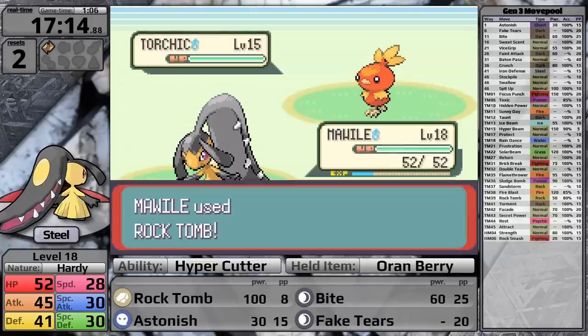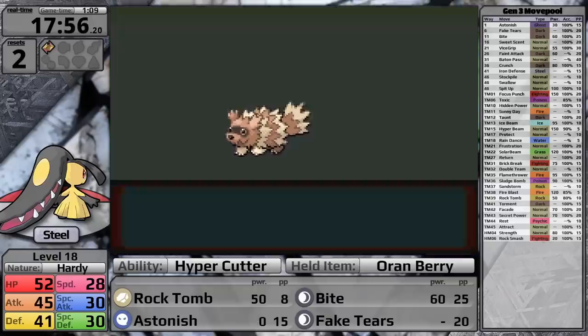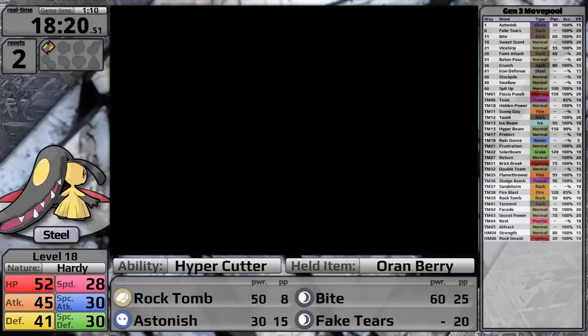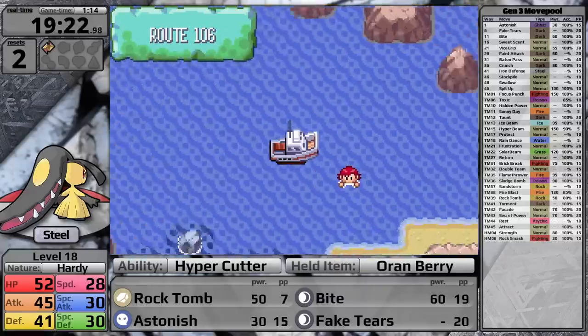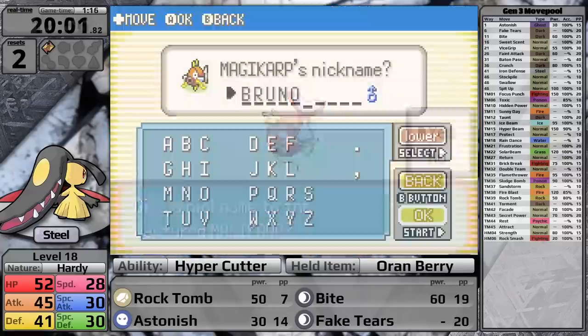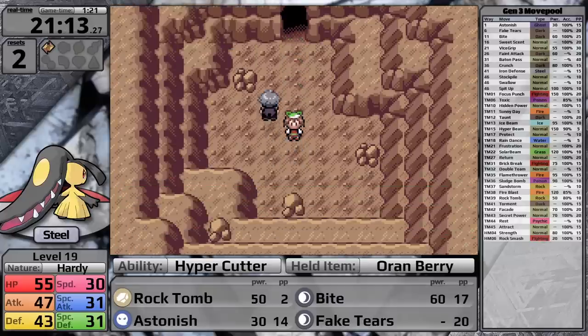I fight Brendan south of Rustboro City for free experience — I'm overleveled and his team isn't particularly strong. I catch some HM Mules: Zigzagoon for Cut and Rock Smash, Wingull for Fly, and Marill for everything else. Then I'm on a boat, I grab the Silk Scarf for style, catch Magikarp for the memes, and deliver a letter to Steven, who has grayer hair than my dad.